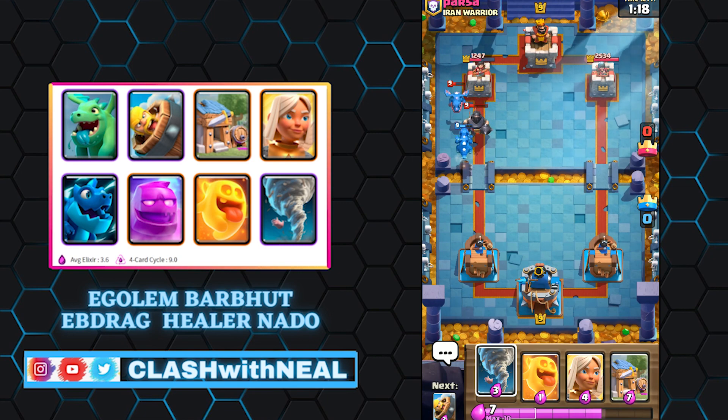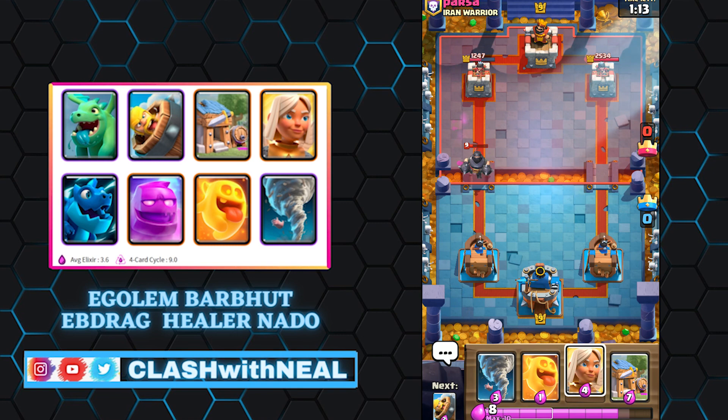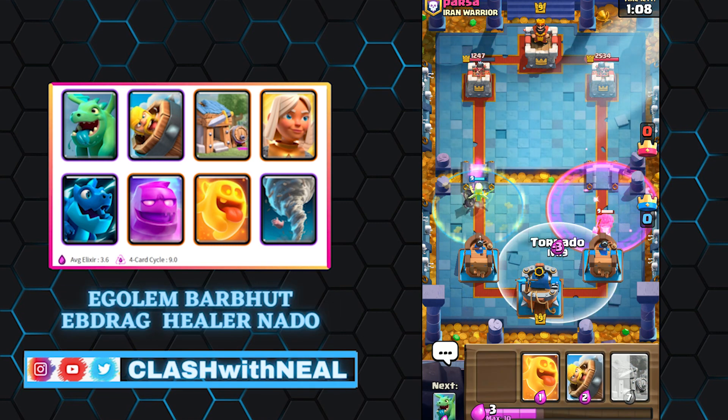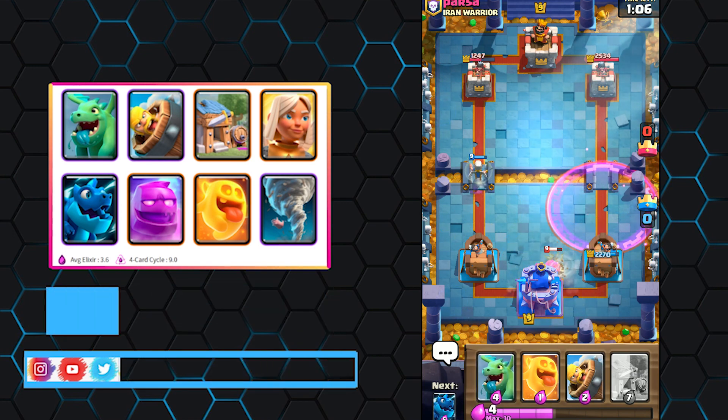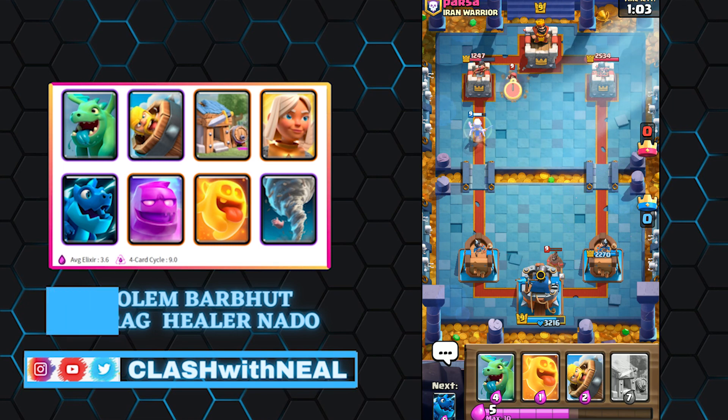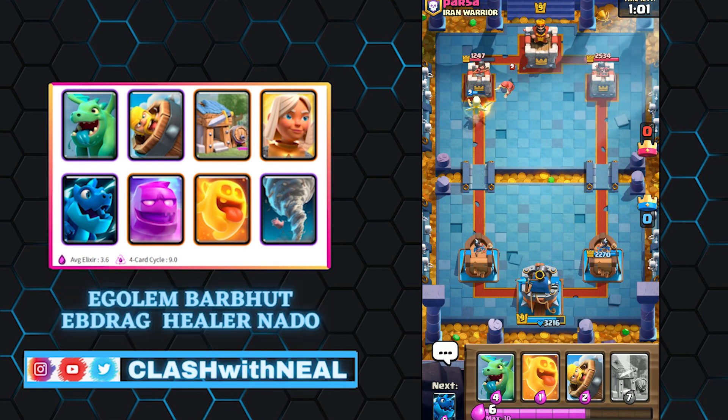Supporting cards in the Elixir Golem deck: the Battle Healer can be used in defense and then protected by the Elixir Golem in counter-attack. Her healing capacity makes her particularly useful because she will be able to heal all the troops mobilized in the push, Elixir Golem included.